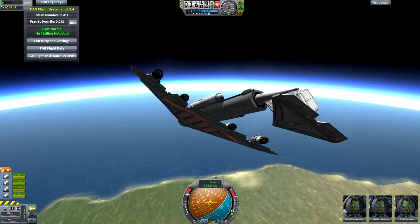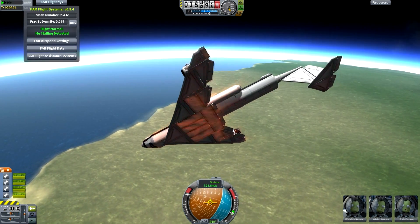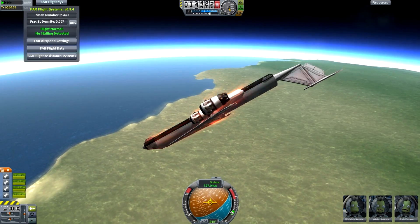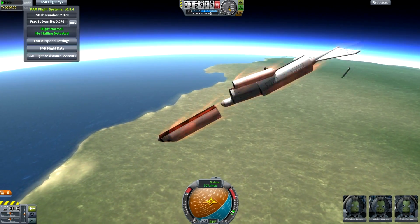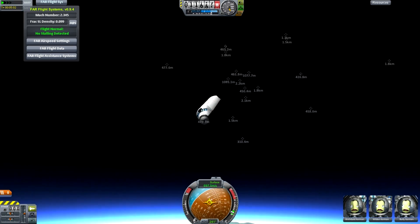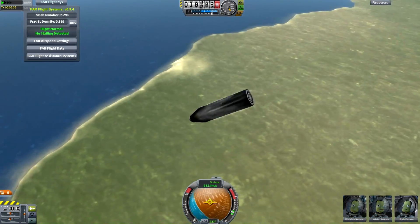If you fly a little better, you can actually get up to some reasonable altitude. I also have deadly re-entry installed on this, so unfortunately for this aircraft, it doesn't quite hold together through the stress of the heating and the re-entry and everything else. Just the poor cockpit just flying there.